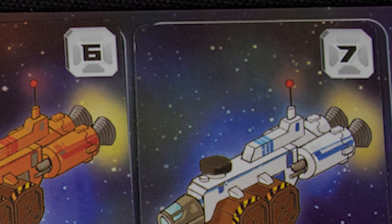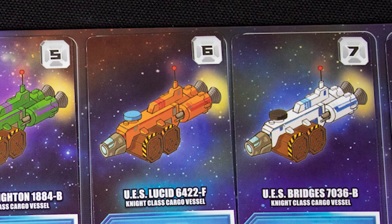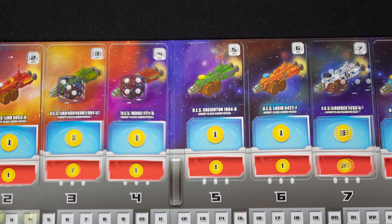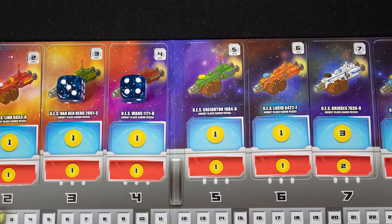Each ship card in your display has a number at the top right — this is the number which, when rolled, will activate the card. When it is your turn you will roll two dice. The blue section of the card will resolve if you activate that card, so we place the seven here to get three coins. We could also choose to resolve the three and the four separately if we wanted to, gaining one coin from each.